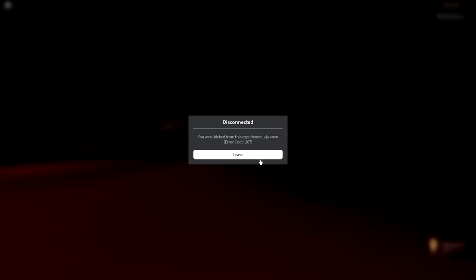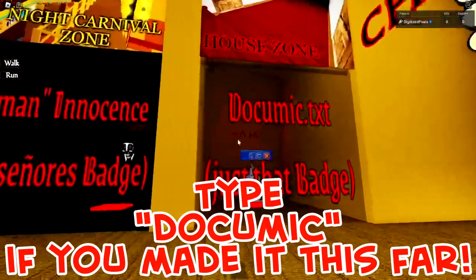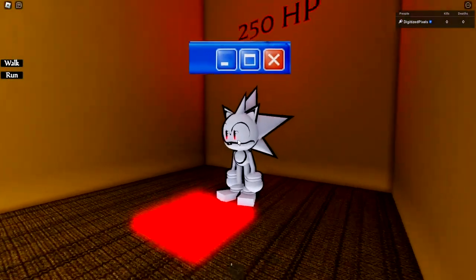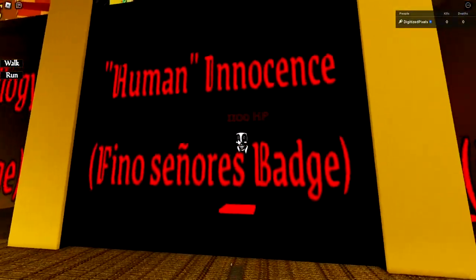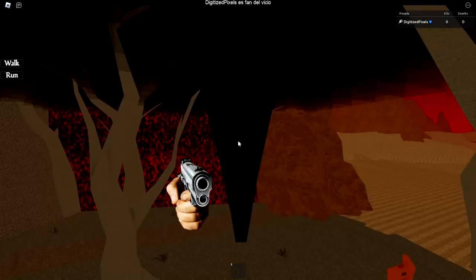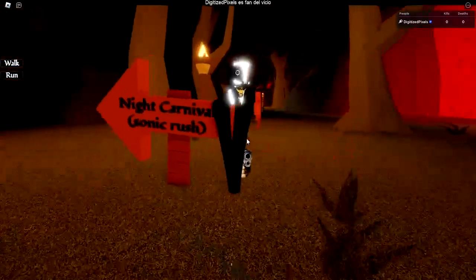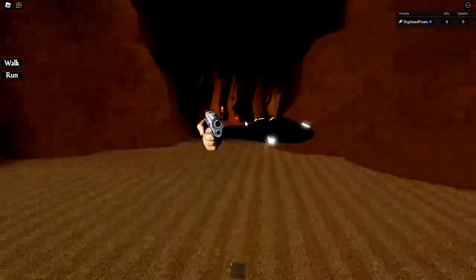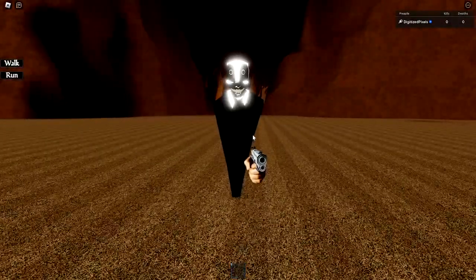All right, there he is — that's the guy you want. Once you die, the blurred out badge is right there. Anyway, here we are — we got the 'Doc You Mix Text' badge, and that actually looks pretty cool. And then we've got the 'Fino Senores' badge — I think this one is the funniest one. It is great, look at that — that is awesome!